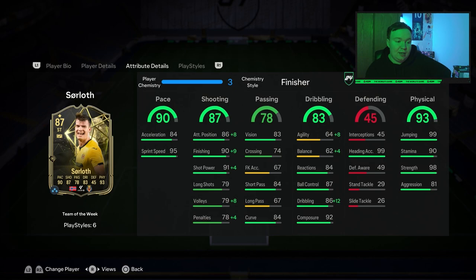Defending's pretty poor, but here are his physicals which make this card incredible: 99 heading accuracy, 99 jumping, 90 stamina, 98 strength, 81 aggression at 6 foot 5.